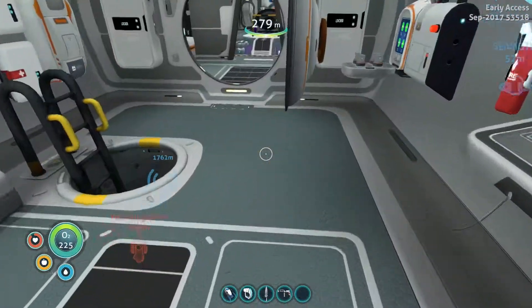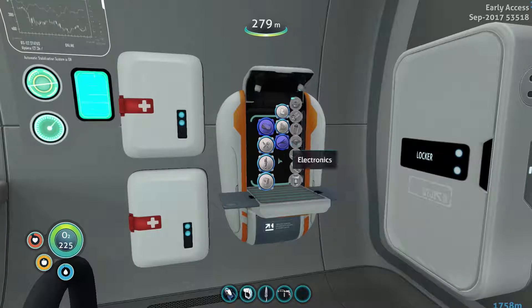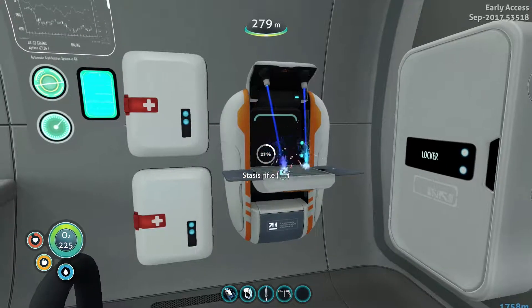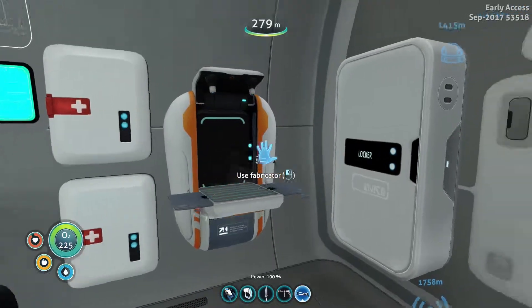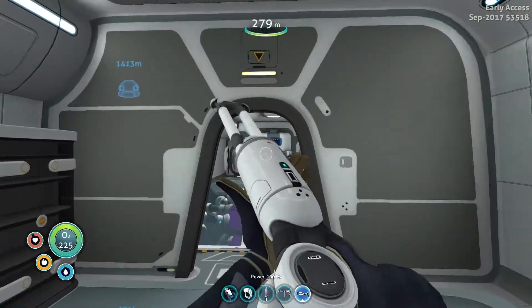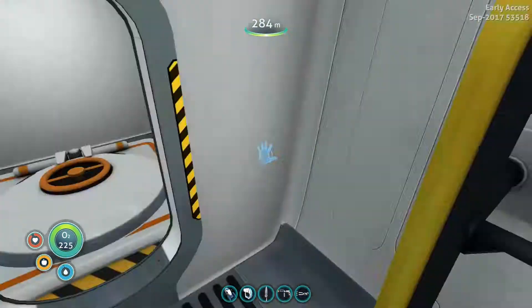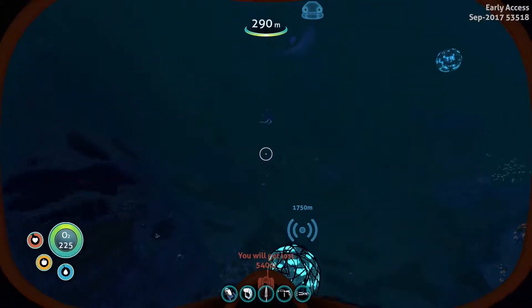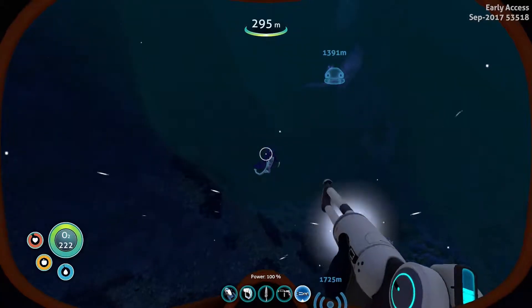Hey everyone, welcome back to Subnautica. So I collected the materials we need to make ourselves that stasis rifle. We now have the last thing I was really interested in making, and now we can head down to test it. What this does is it freezes things. I don't know if it freezes leviathans and stuff to scan them, but I see something perfect to test it out on.